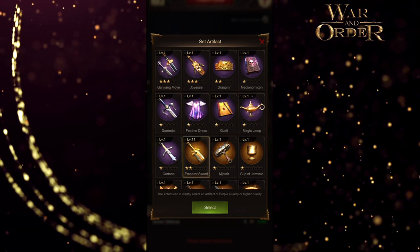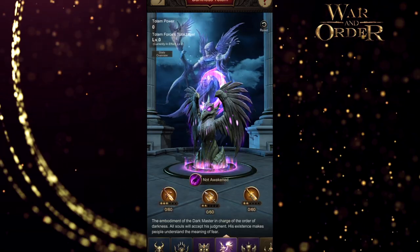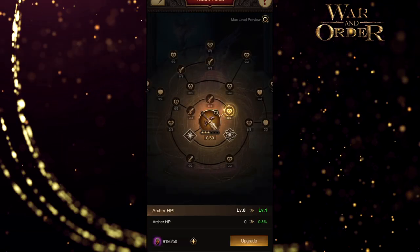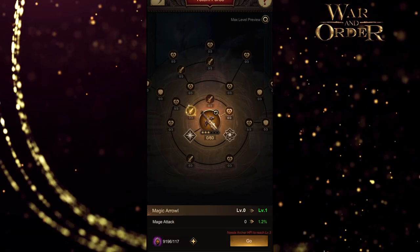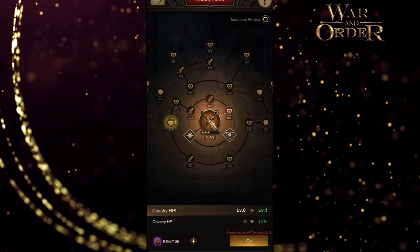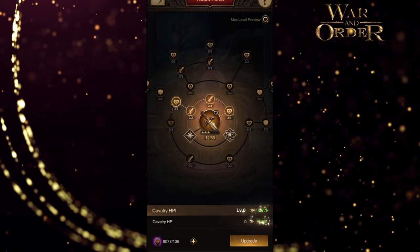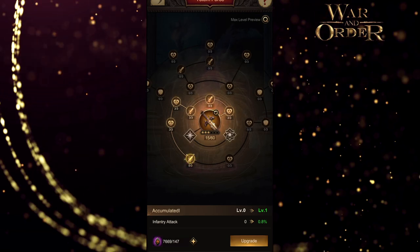This gets me up to seven — I don't really need seven, these are purple totems, but I'll do it anyway out of habit. Now I'll train. Looking at these stats, I start off with archer HP, archer attack, mage attack, and infantry. I'll upgrade through here — the important thing is to stop whenever you get to the right spot. That one is infantry.